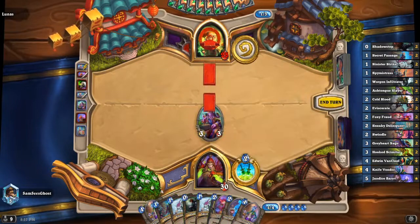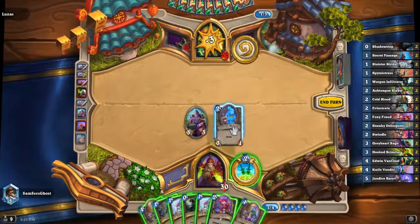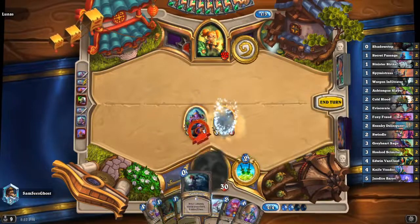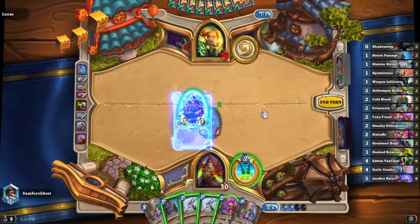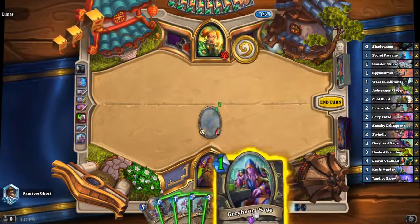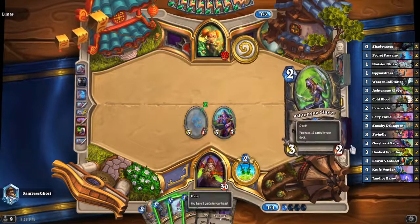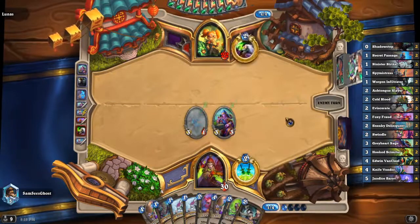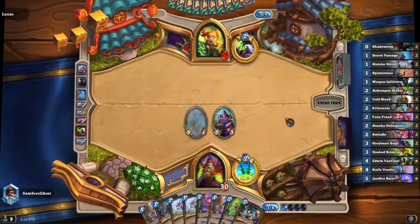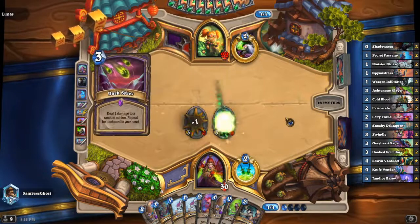They take a value trade with a three-one, we still have a three-three on board, so we're just going to go face. We have a few plays — we just played another stealth minion and we're going to shadow step the Greyheart Sage, which is a really good play because one mana draw two is awesome. If we have mana floating we can send in a sinister strike, which we should do. I'm not sure why we held the sinister strike there.